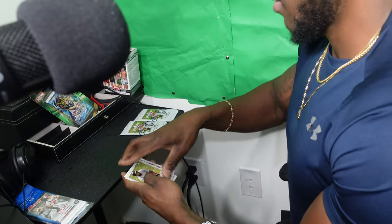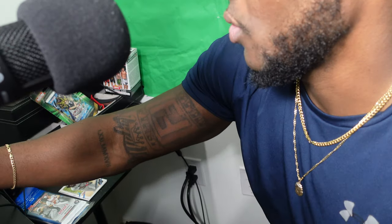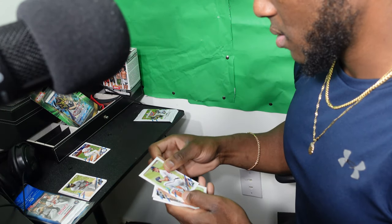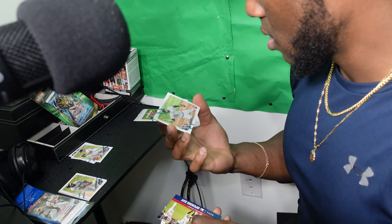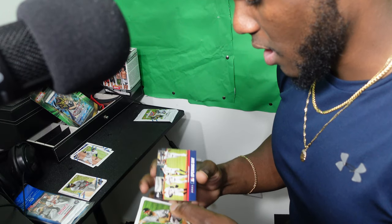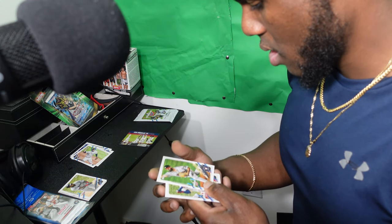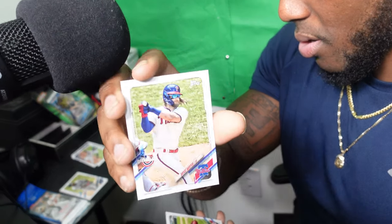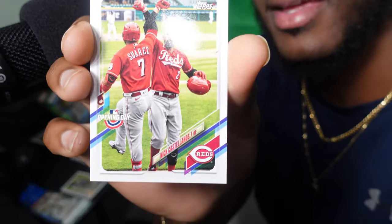Let's open another pack and then we're gonna do some UFC! That's what I'm excited about. Corey Seager — I don't know who that is. Mike Soroka, Nolan Arenado. What I do is I look them up on eBay to see what they're worth. Here's an Astros card — this might be worth something, put that to the side. Jose Future Stars — gonna put him to the side too. Bryce Harper. Nick Castellanos — this looks like a cool card, I like it, I'm gonna put it to the side.